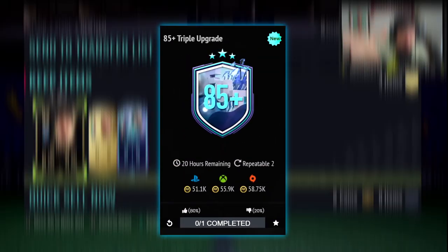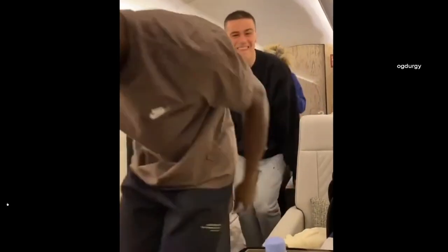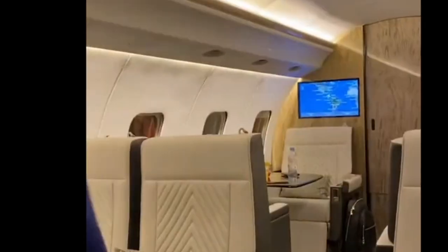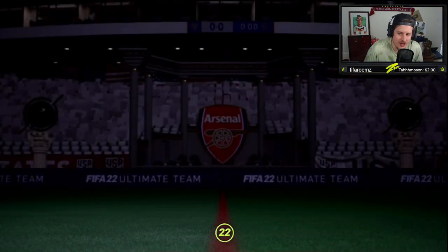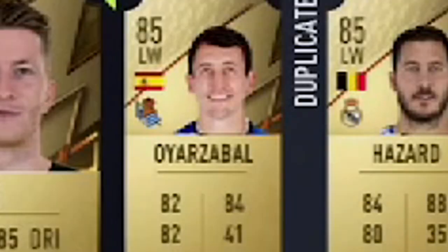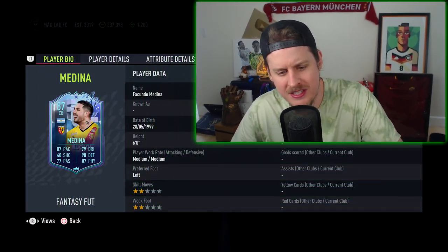There once was an 85 plus by 3, a Medina foot fantasy SBC, but don't let that distract you from the fact that the USA is going to Qatar. When the upgrade comes, now we're having fun. When the upgrade comes, I'm gonna break everything in my studio. Welcome to the 30 times 85 plus by 3 pack opening episode, featuring a Vafakundo Medina SBC.